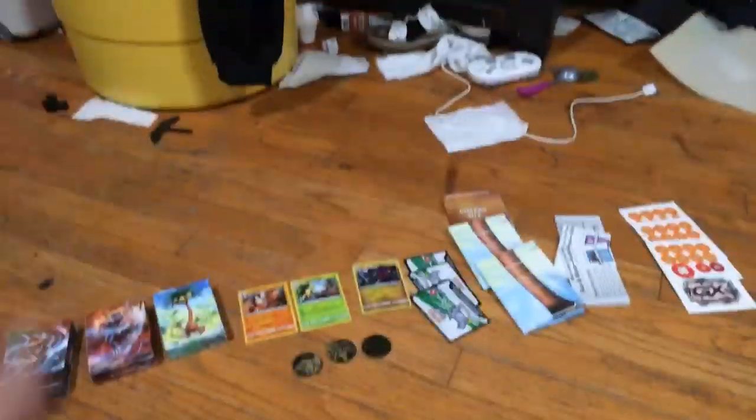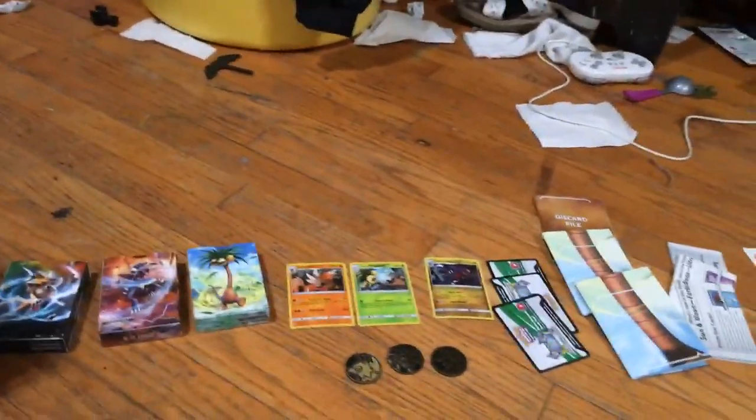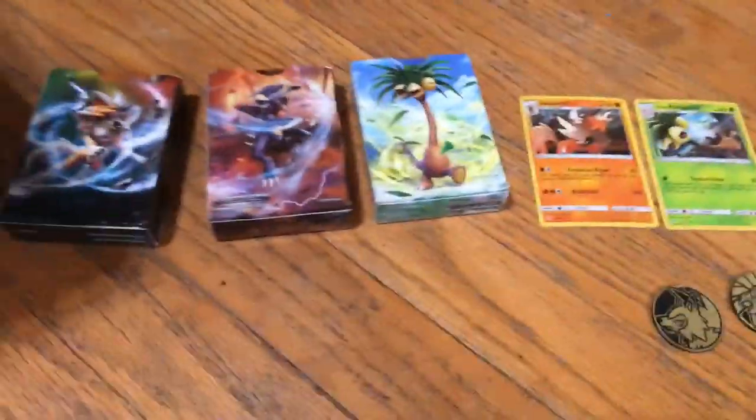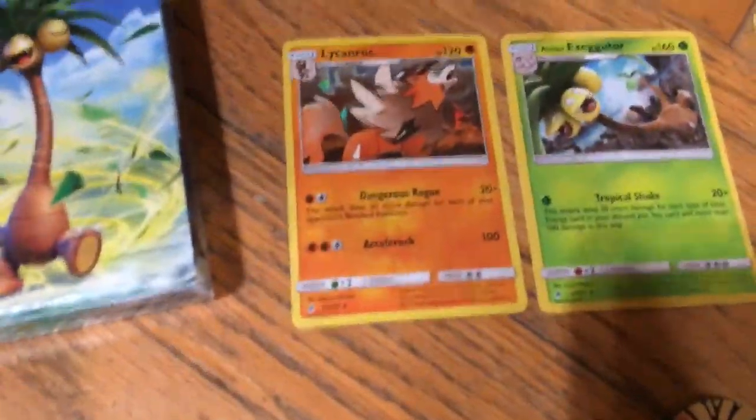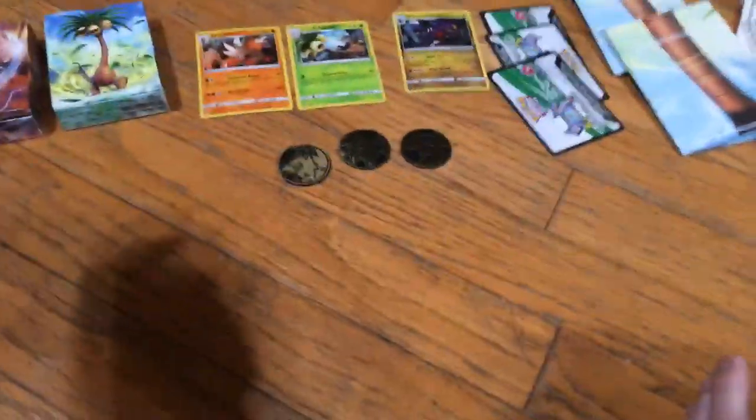Hello everyone, welcome back to another YouTube video. Today we are going through some theme decks — yes, they are called theme decks. I already opened them off camera. We have three sets of cards: Exeggutor, Garchomp, and a third deck. We also have three coins, the battle setting, and the GX things. After we go through all this, we're going to do something special that I recently got, starting with the Forbidden Light pack first.